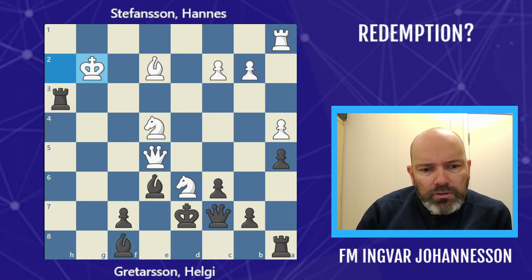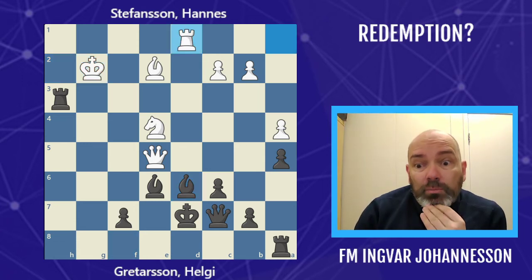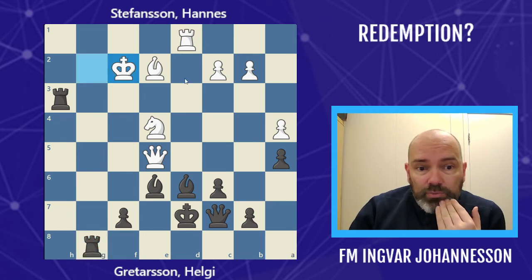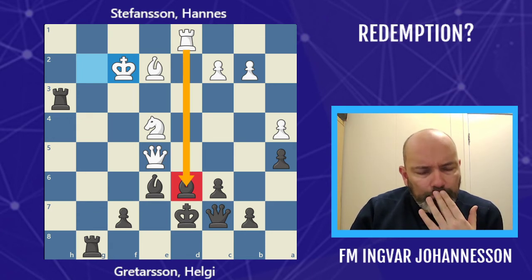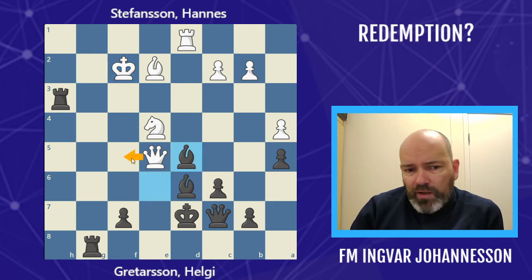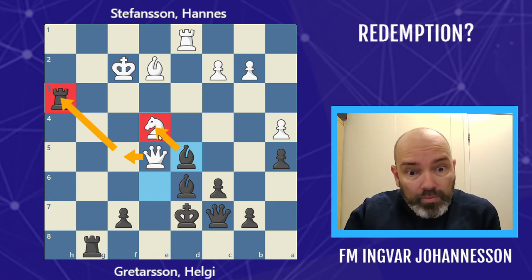He can take on c4 and then on g3 — something like takes, takes, then flicking this one to unpin the knight. We can take, and okay there are some scary checks — bishop check, king here, queen check — but king g2, bishop takes d6, and this is all fine. We bring the knight back and black is actually completely winning. Black is up a rook, but white has pressure on the bishop.